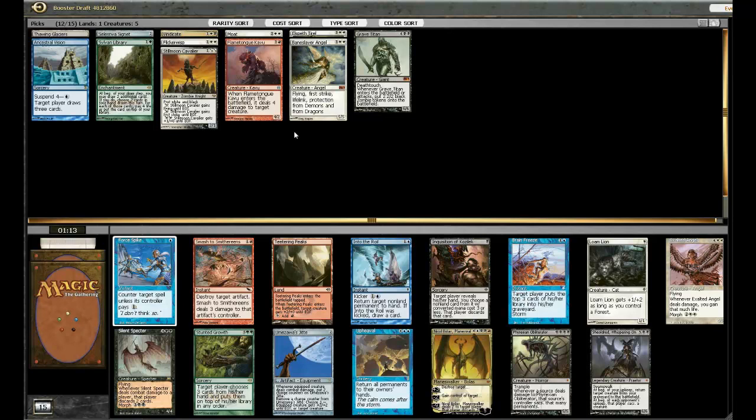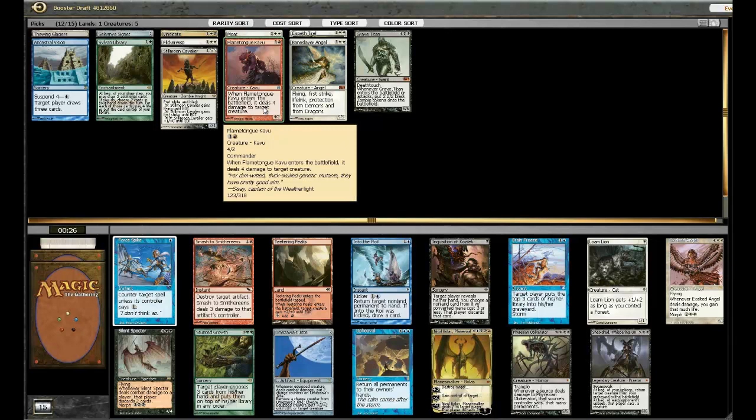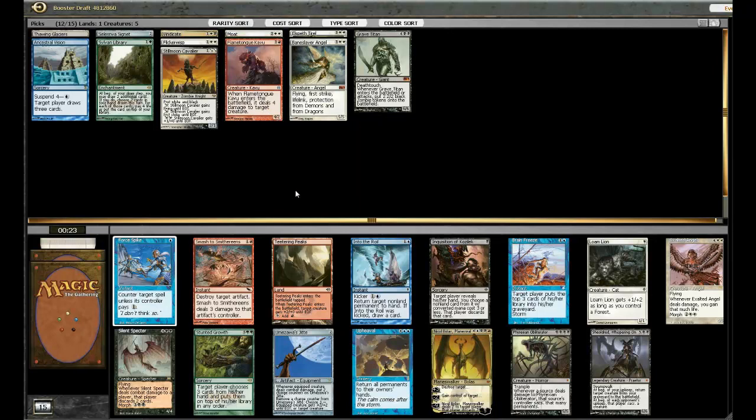Let's open pack two. I don't see a Sol Ring, but I do see Jitte, and that's probably one of the better cards in the cube. Almost certainly going to take it. There's also Upheaval, which is really broken. Upheaval or Jitte? That's crazy! I think I'm going to take the Upheaval, just because I'm probably not going to have very many creatures in my deck, so the Jitte is not going to be as good, whereas Upheaval just almost always wins you the game. As much as it pains me to pass a Jitte, I've got to take the best card for me, so it's going to be the Upheaval.